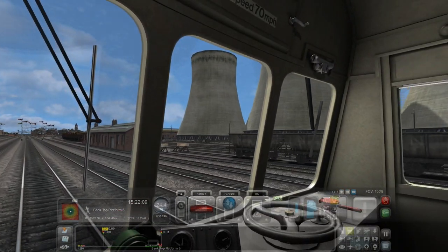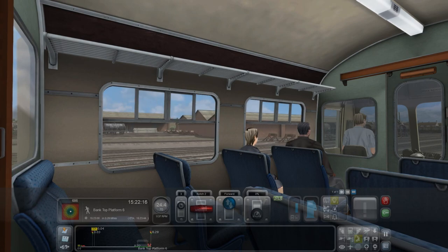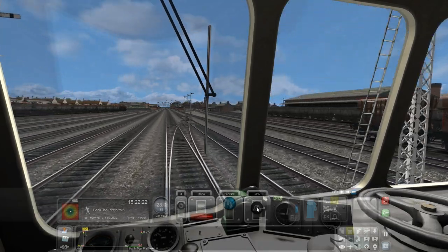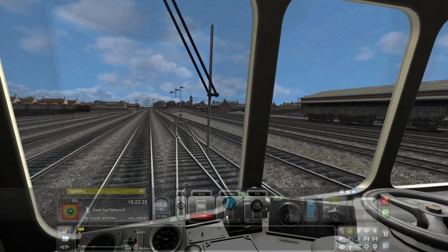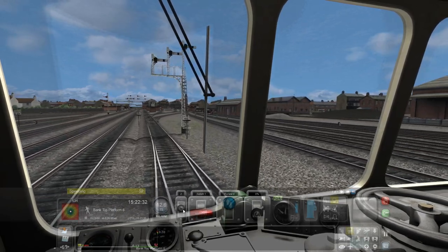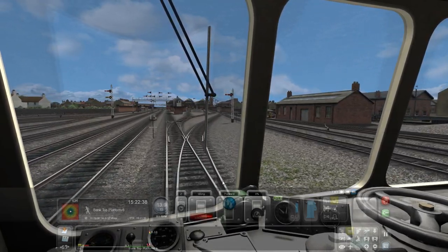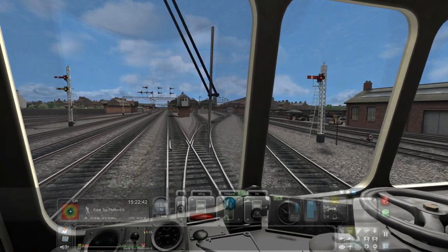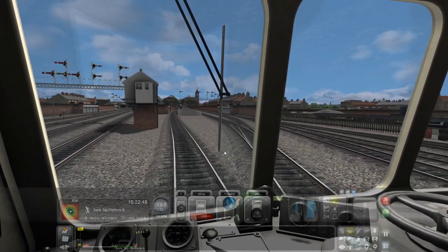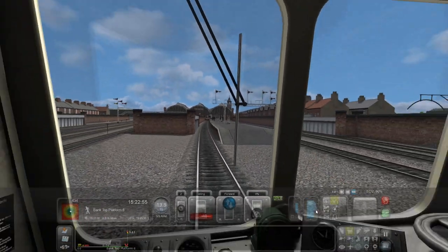And a nice view of the power station for the passengers. They're gonna love that! I just realised — I need to slow down to the 15 miles per hour speed limit. There we go. I wonder what was going to happen there — there's so many different ways we could've gone. But no, we're going down here into Darlington. Here we are actually in Darlington now.